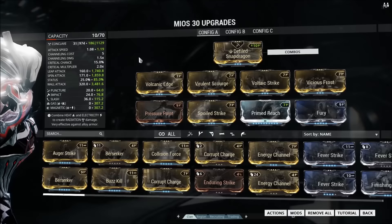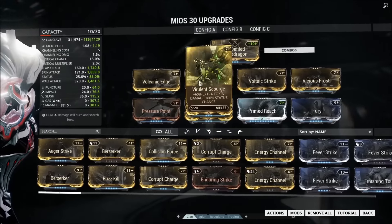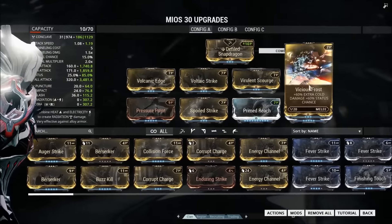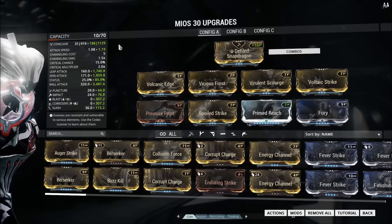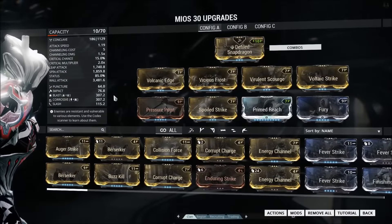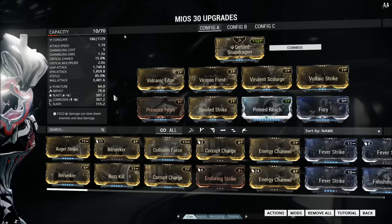Jam a regular Reach on if you don't have Primed, but seriously it is so good with it. Like I said, we're going to build status on this, so we have all four of the dual stat mods along the top here, giving us a lovely 85% status chance. In this case gas and magnetic because I was just fighting Corpus, but let's go with corrosive and blast to test out this weapon.